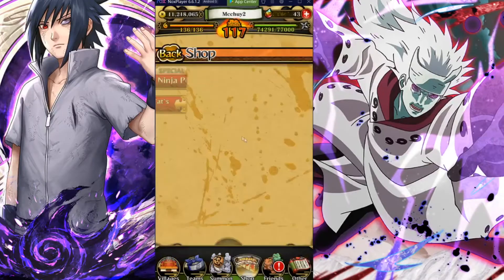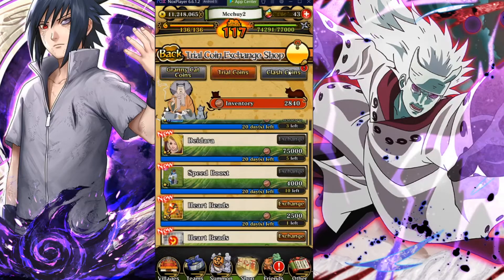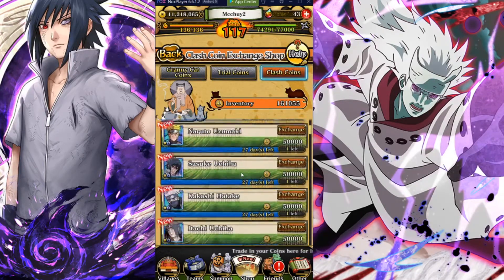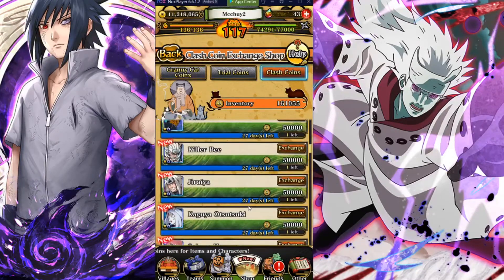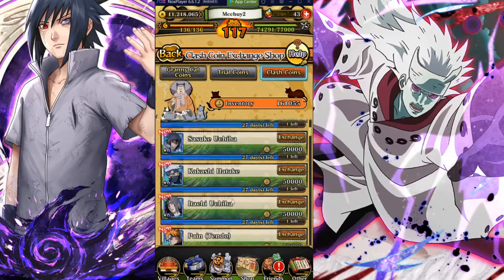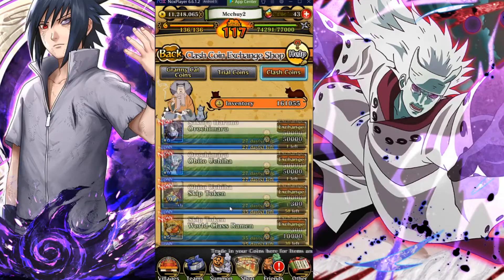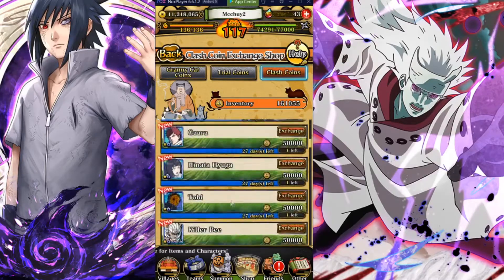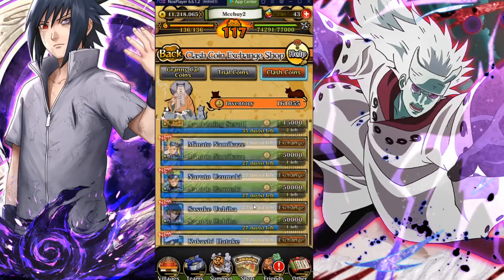That's the only banner out right now. JP did get a new unit, but on Global the clash coin shop looks the same. If you don't have these shop units, I recommend getting them. The first unit you should get is Killer B, then Minato, Gaara, Jiraiya — Kage is good, Sakura is good for the buddy skill, Tobi's good for the buddy skill too, and Hinata is good as well.